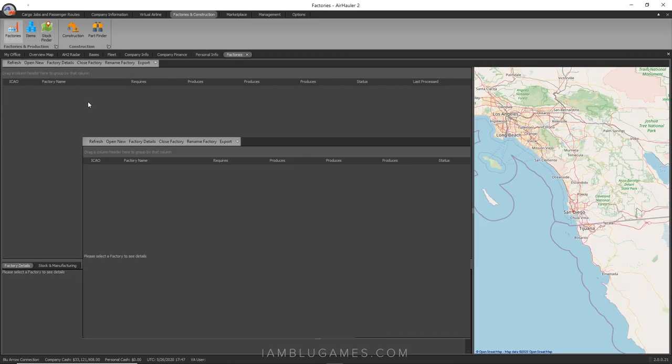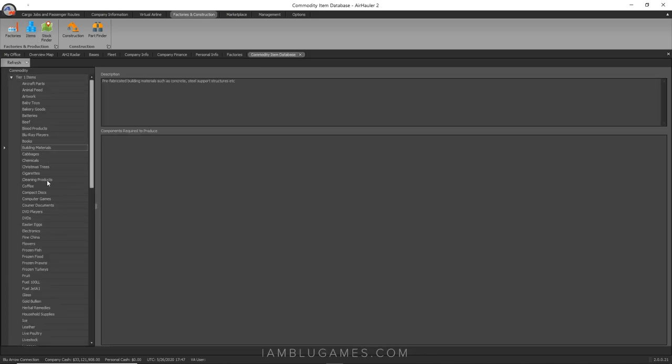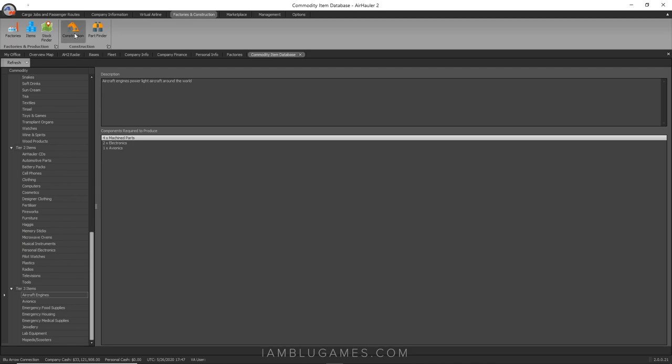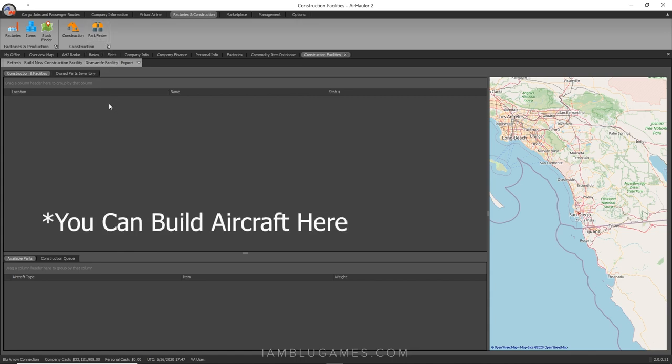The Factories and Construction page is really interesting. You can actually create factories and manufacture different types of goods. Looking at the items list, there are building materials, battery packs, plastics, and aircraft engines you can manufacture and sell. In-game missions will ask for specific types of goods, and you can either manufacture them or find them at another airport and deliver them. There's also a construction section — I think you might be able to build a plane there, but I haven't tried it yet.